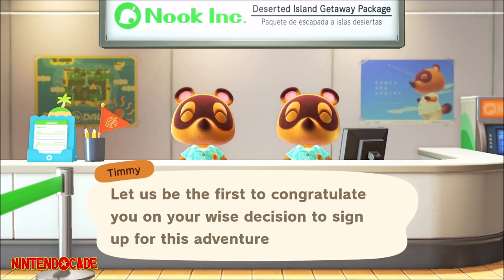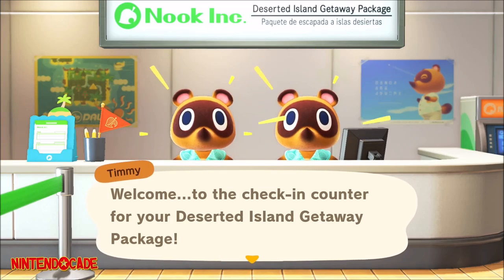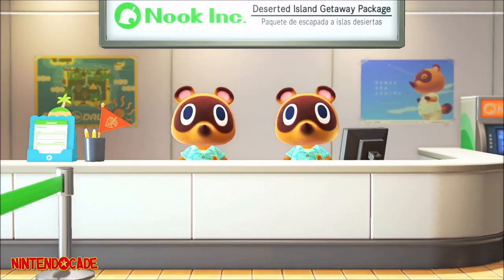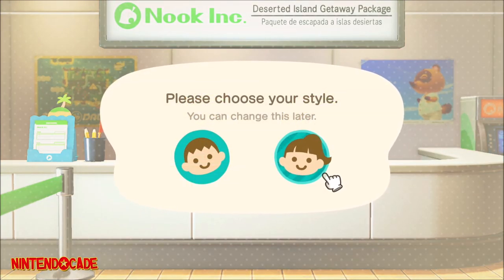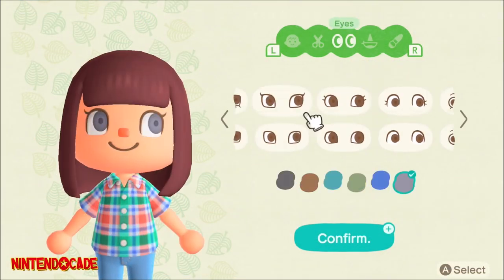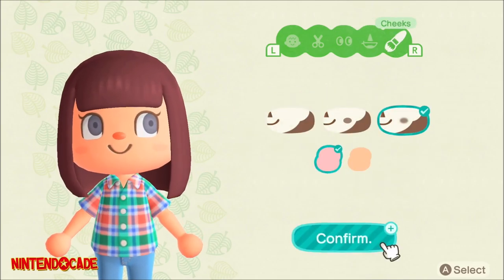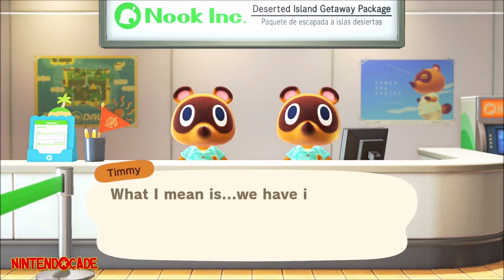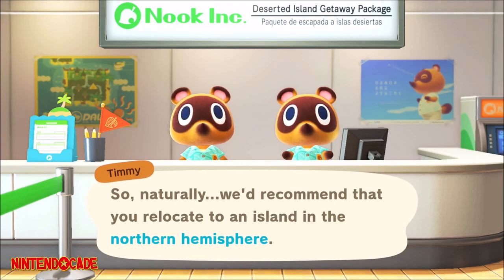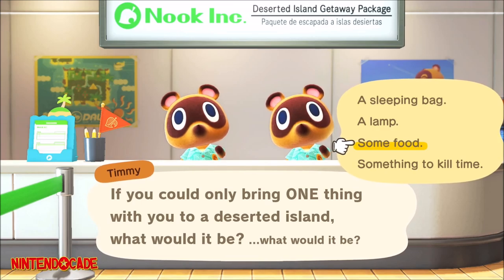You will need to go through the introduction with Timmy and Tommy. Check in for your deserted island getaway, enter your name and birthday. They will need a picture of you — the process will include selecting your preferred style of a boy or girl, then make your preference of skin tone, hairstyle, eyes, nose, mouth, and lastly cheeks. Timmy and Tommy will then ask for the region where you live, so that the season in the game reflects similarly to the real life setting. Now choose your preferred island layout and answer any remaining questions they may ask of you.